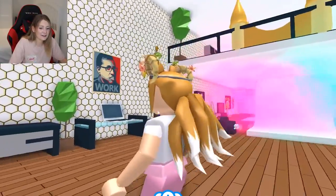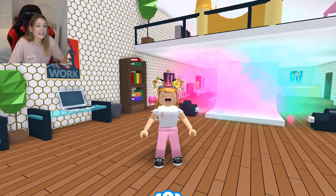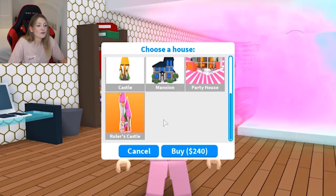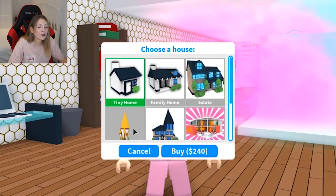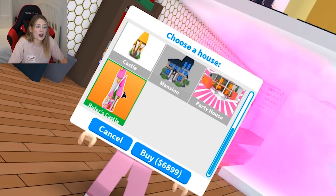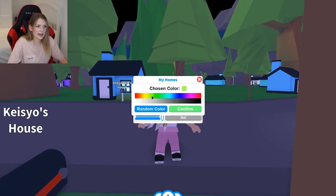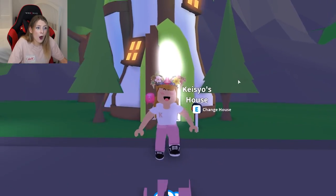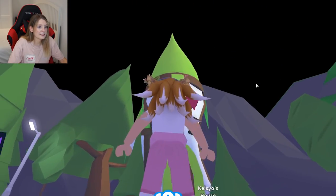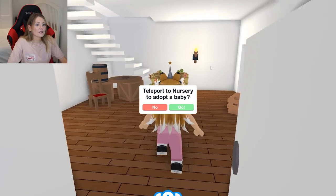I only have about five thousand dollars so I don't know how much those houses will be — let's check it out. Okay, let's upgrade our home and add a new one. We have the normal castle — we already have all the other stuff, so we need both castles. Let's start with the normal castle first and put it in pastel green. Oh my god, this looks so cool!